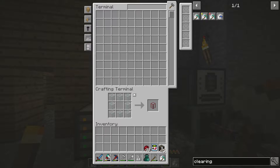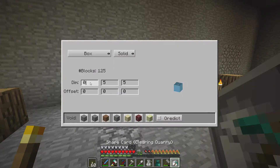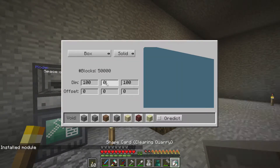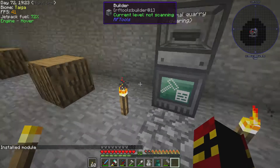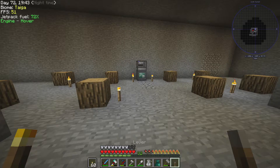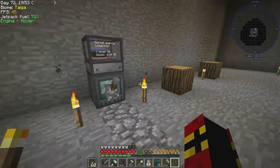Now we can take this shape card - if we right-click it, I wanted to clear out an area of about 100 by 100, and 12 tall because I want an upstairs. We can put that in the builder. This isn't actually going to do anything because we need to get power to it, but that's the quarry set up mostly - we just need a lever to turn it on. We click that and the quarry turns on, but it's saying 'not enough power' so we need to get power to this thing.